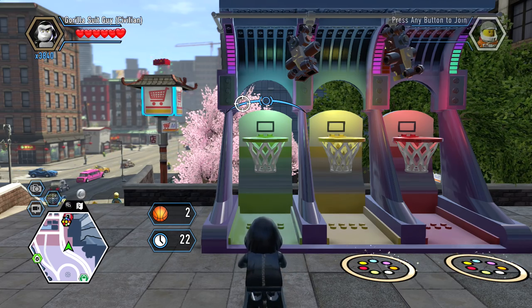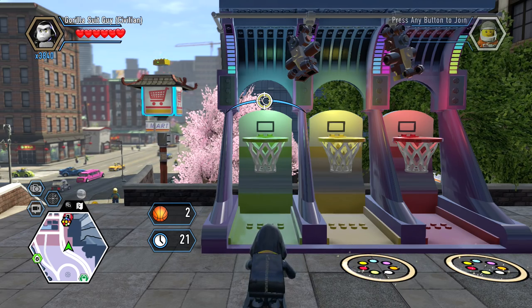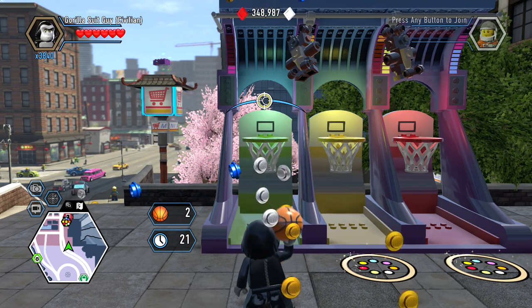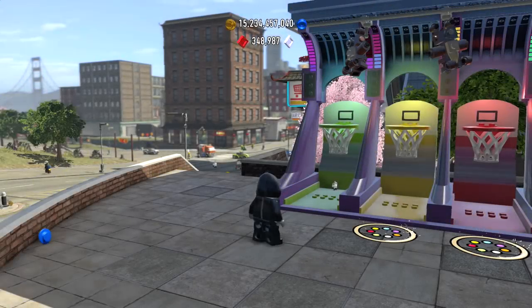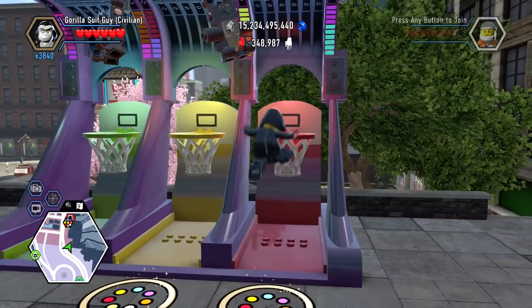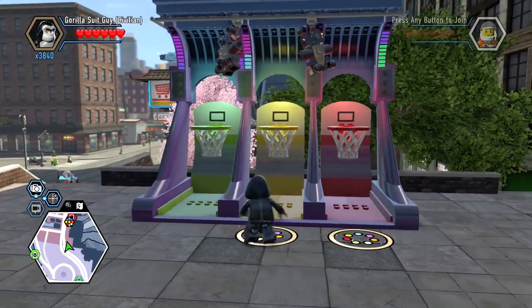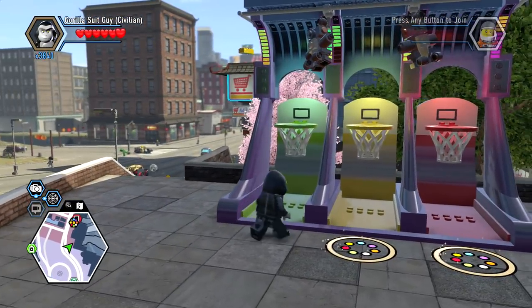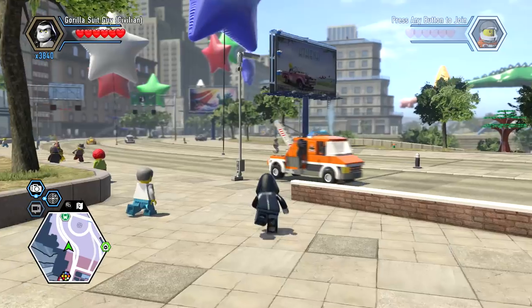The one that's red on the far right — you need to paint that one. When you walk up to the basketball hoop, it's going to have these three options, and this one right here you need to paint with a criminal. Once you've done that, you do all three of these — see how this one is gone now. You do all three of them and then you move on to the next one.